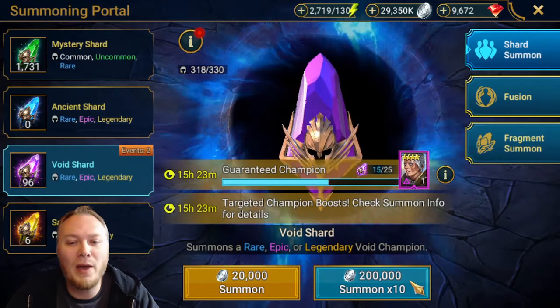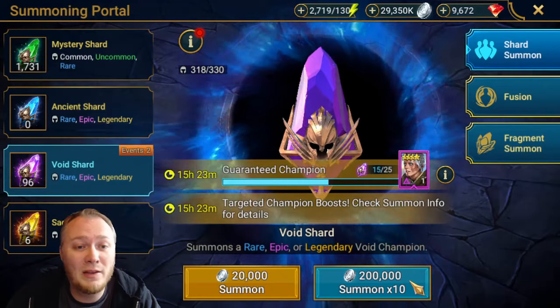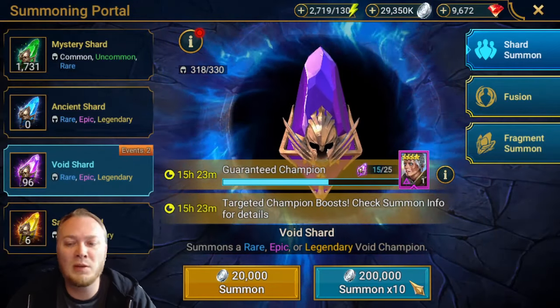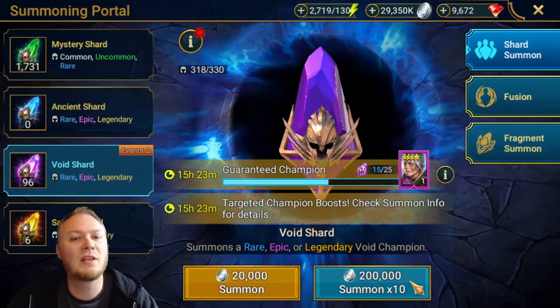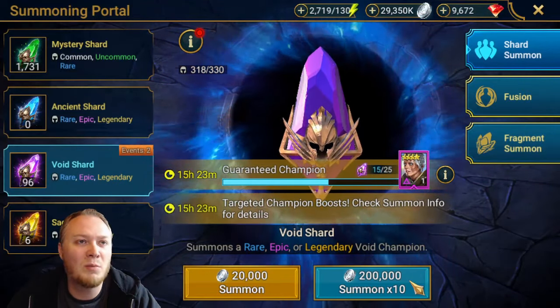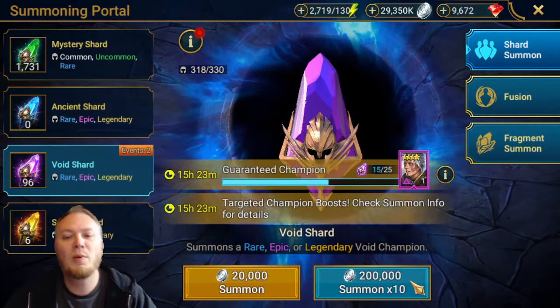I love the vault. I prefer my vault to be full and my champion inventory to have more space. That way it lets me rank up food champions, it lets me pull shards. It's just way better to have a bigger vault. So if I need more storage, I'll increase the vault first.